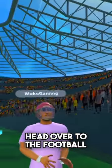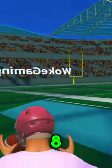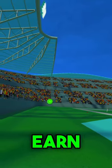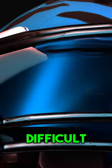Head over to the football field and go to one of the eight different practice throwing spots. Hit the target three times in a row to earn that spot's helmet. Each spot will get more and more difficult.